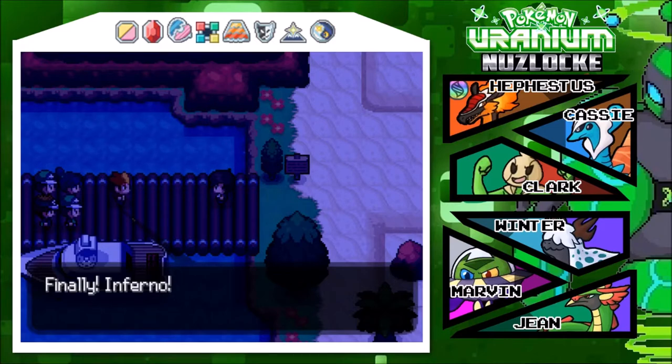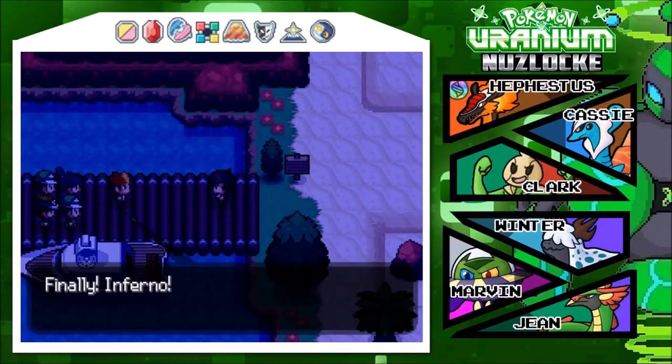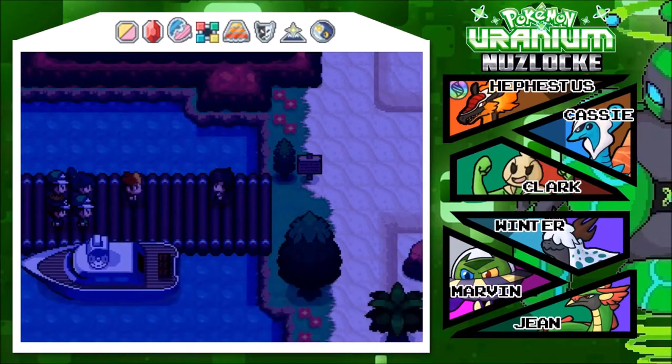We're off to hunt Urane and the legendary pokemon - I forgot its name, I thought it was Urane. Okay, so obviously past me had no idea what he was talking about. Just for clarification: Urane is the giant pokemon while Curie is the trainer. Who cares, right? We're going off to go find them and fight them.